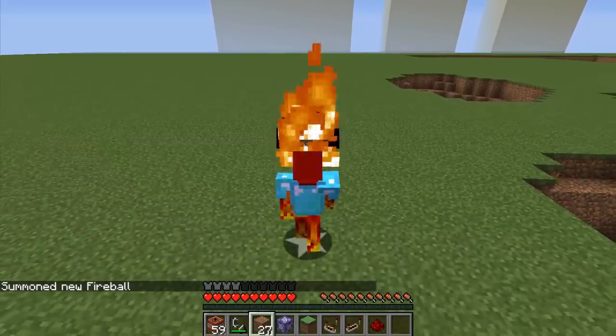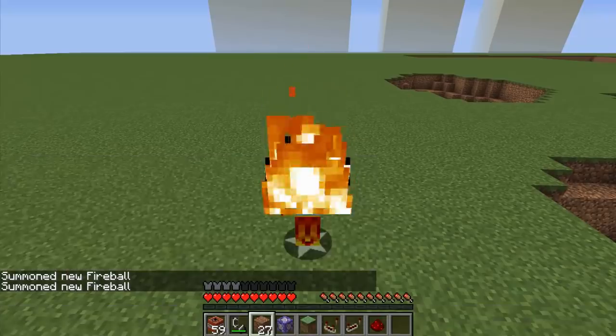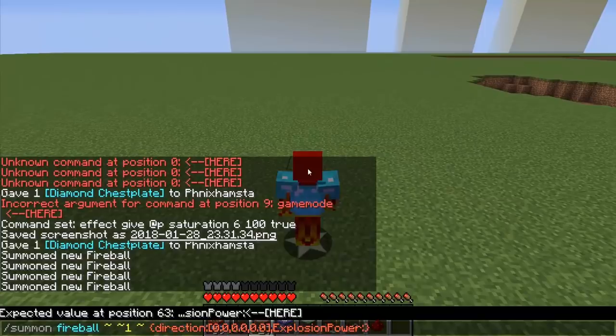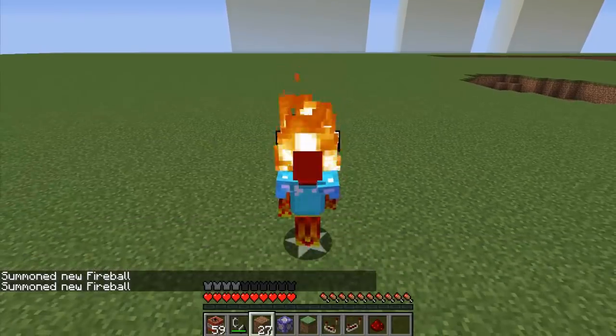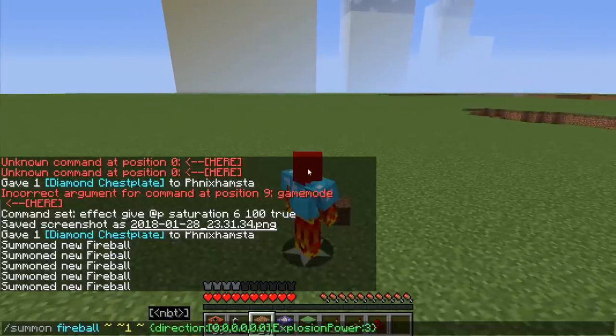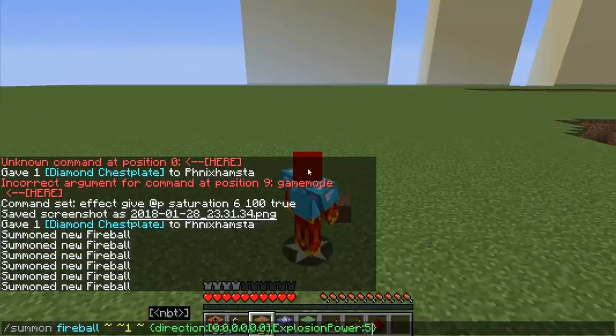I'm going to summon a fireball right there. Explosion power of 1 won't do anything. Explosion power of 2 is roughly the same as a TNT explosion, so I get hurt and I get pushed towards the explosion. Explosion power of 3 is when things get a little bit crazy — I do get pushed further out. And if I do 4, it is nearing the point at which the game will suddenly crash for some reason.